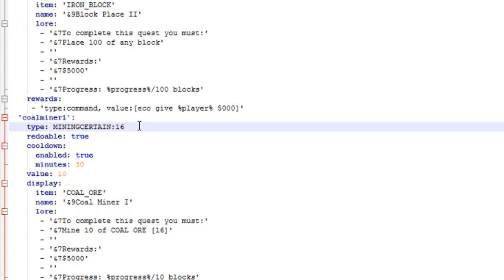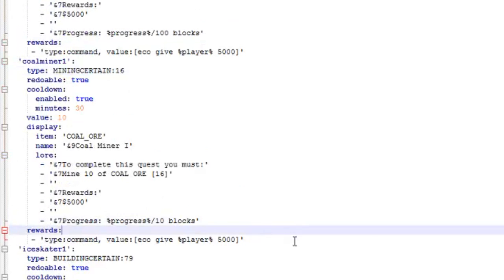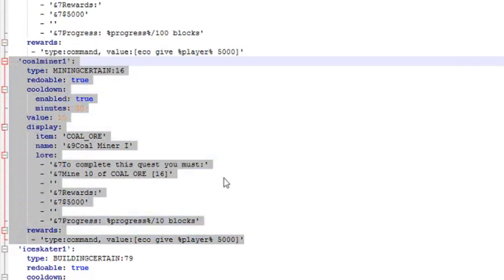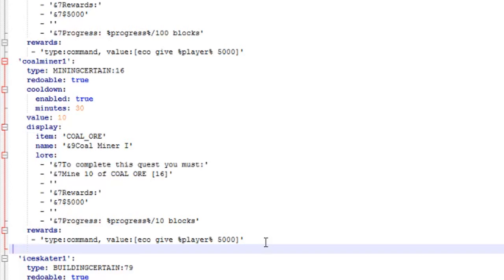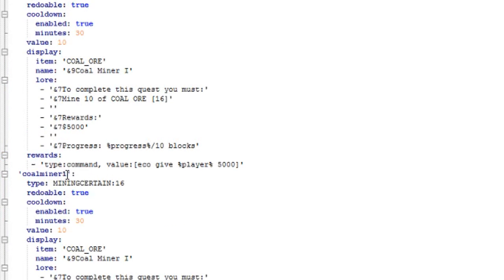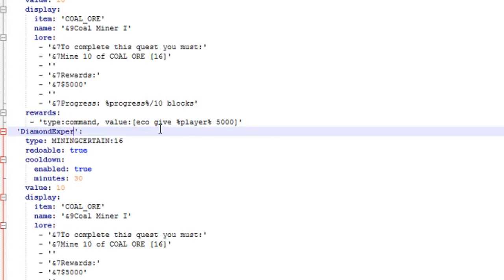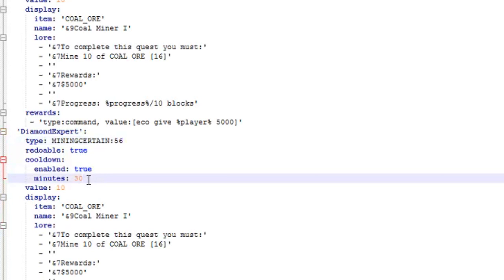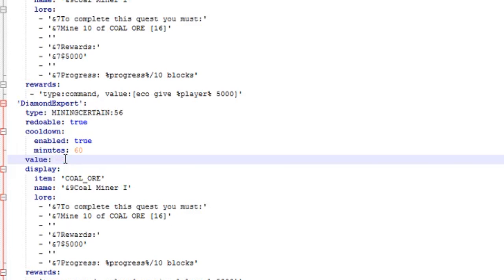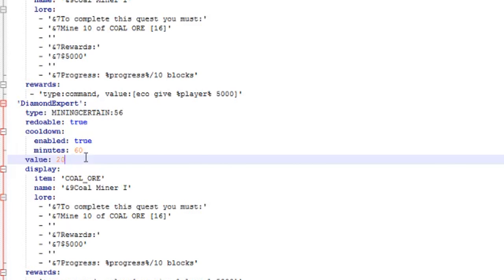For mining a specific block, use 'mining_certain:' followed by the block ID, or 'placing_certain:' followed by the block ID. Let's create a new quest. Copy the format with Ctrl+C, enter a new line, and paste it in. Let's name it 'diamond_expert'. The type will be 'mining_certain' with diamond ore — block ID 56. Set redoable to true, cooldown to 60 minutes, and value to 20 (the number of blocks to mine).